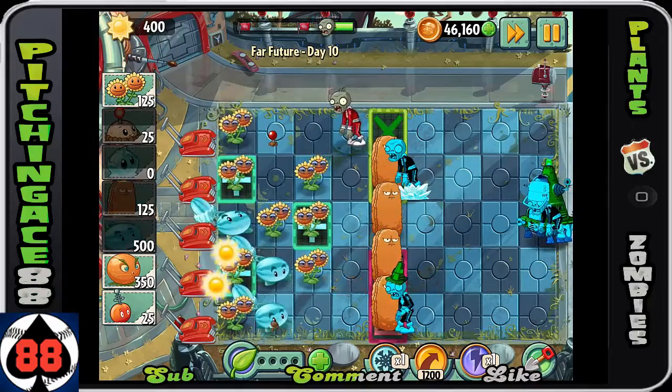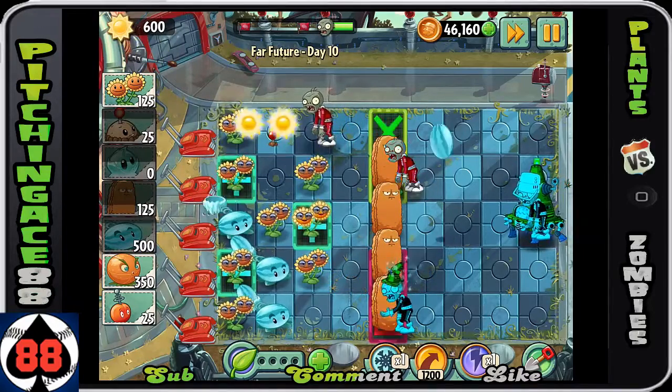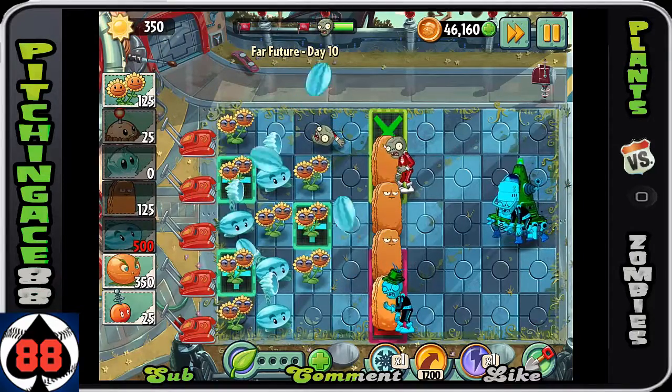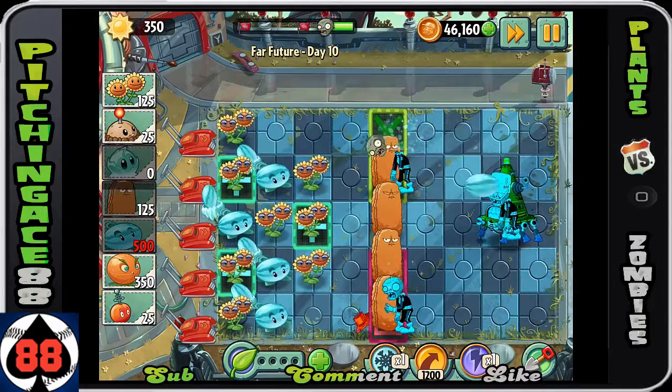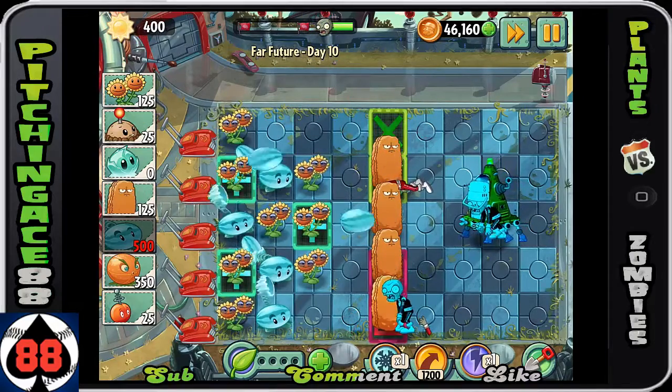Basically a thousand Sun right here — easy peasy. The zombie in the top row will get taken out pretty quickly. The zombie in the second from the top row — we've got another Winter Melon. We have so many Twin Sunflowers right now that we are going to be doing wonderful taking these guys out.